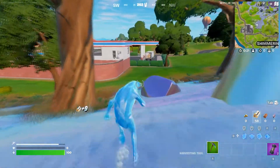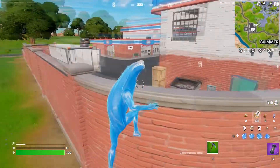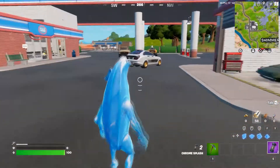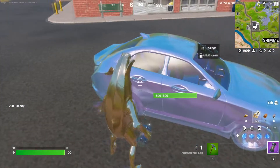There you go, so I have two. Now if your vehicle is not chromed, basically just throw the chrome splash at the vehicle like this — and now it's a chrome vehicle.